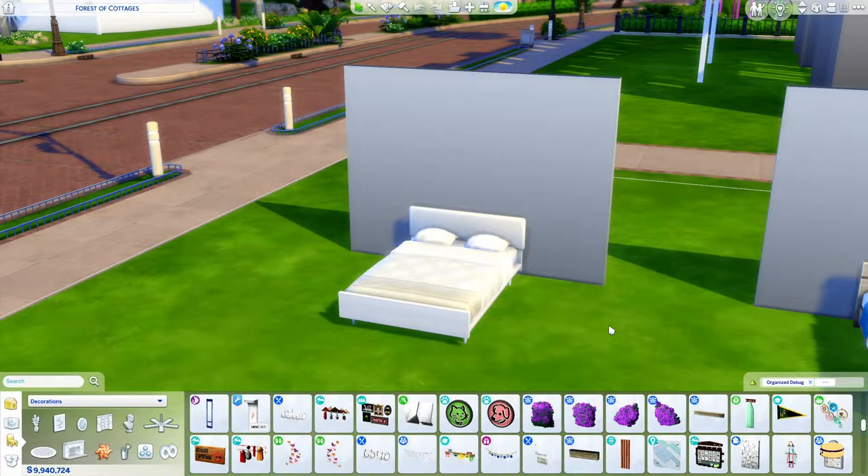This bed is from the Home Decorator pack. I kind of randomized the beds a little bit. The one I want to show you also uses a Home Decorator item. I'm not going to use the tool mod that much here, but if you have it, that's also good. If you also have Better Build by Twisted Mexie, then this will work even better. But these things I'm going to teach you — if you don't already know them, I'm glad you're here watching this video.